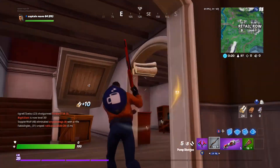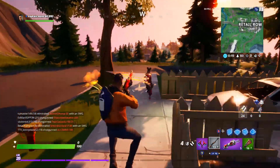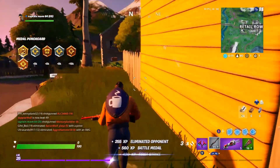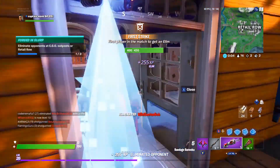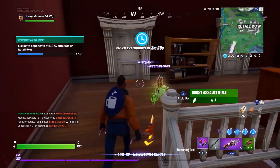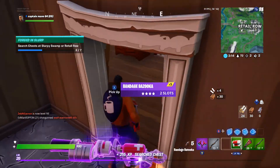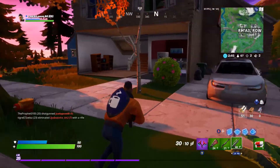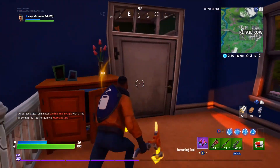Now at Retail Row, you need to loot a chest and get eliminations. I would not do either one until you unlock the elimination — don't do the chest one until you're ready for the elimination one, so you can get two birds with one stone. There are chests downstairs in that couch sitting area I just showed, and one right here, plus two chests across the street.